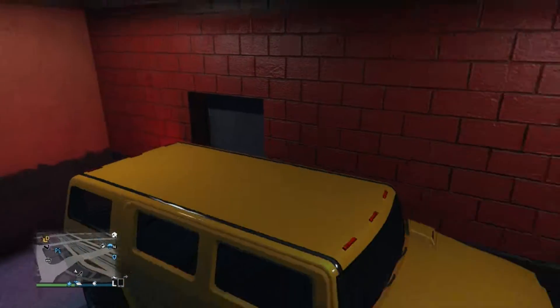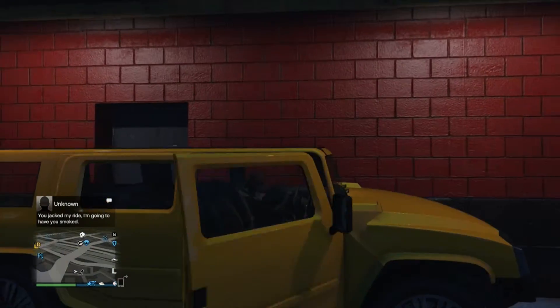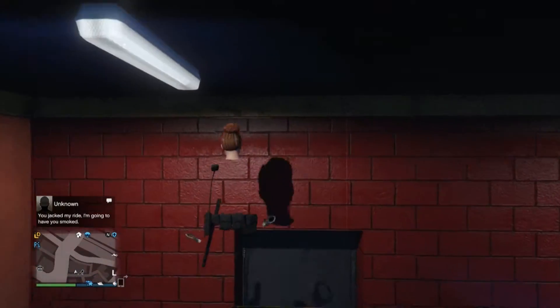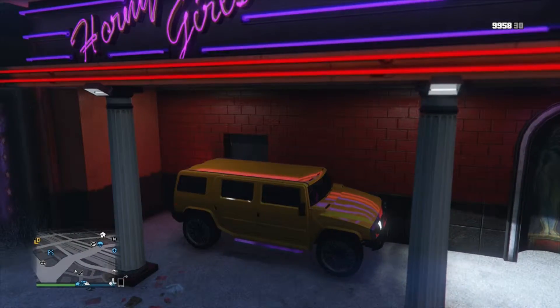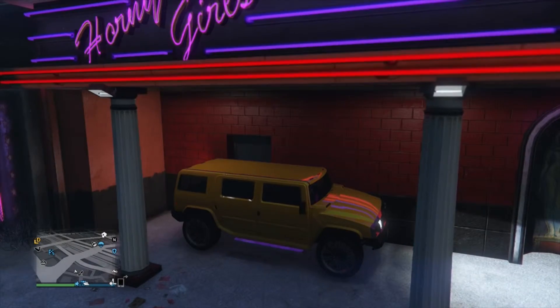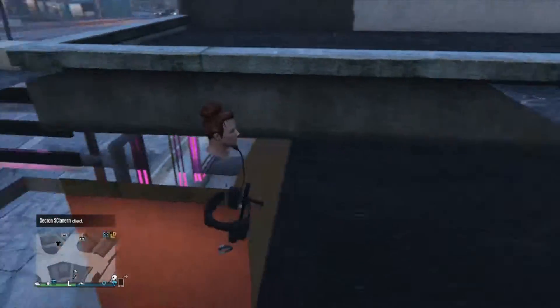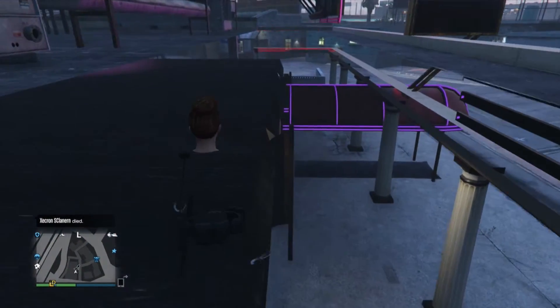This is where you park — I messed up a little bit so I cut the video — but you want to back it up to right here, then go up against the wall and click X or spam X. You should get up inside the wall right there, and once you're in, that's the wall breach!